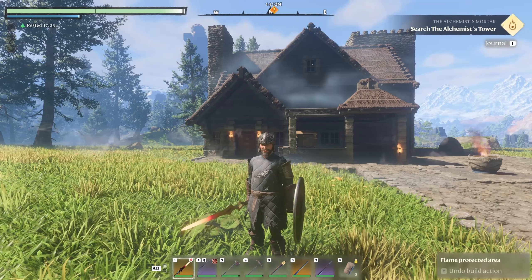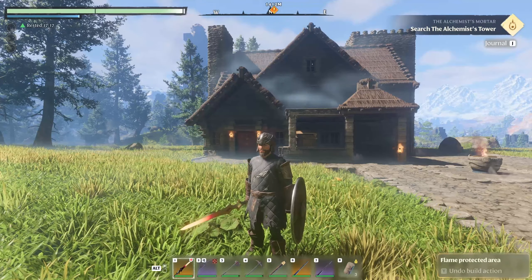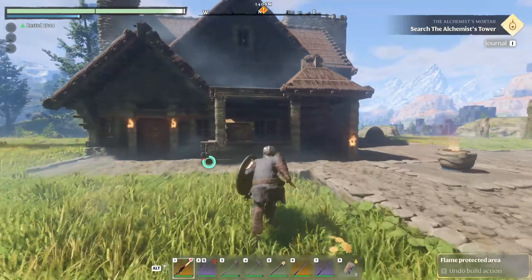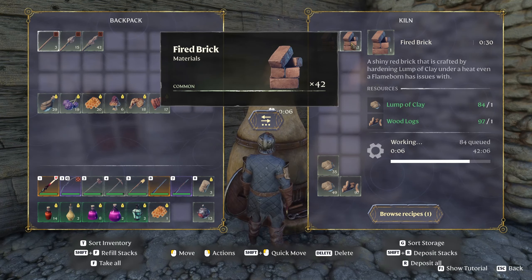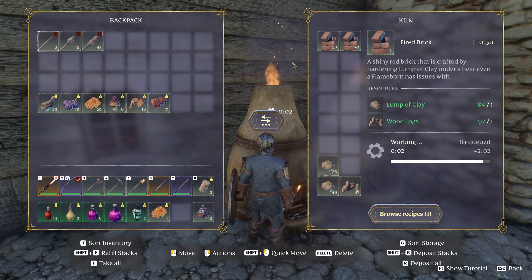One was copper, which I can't do anything with right now — there are no recipes for it, so it's just sitting in my boxes. The second was clay. What you do with clay is make kilns, and then after that you make bricks out of clay and wood. I'm making bricks right now, and the only thing I can build with them is walls — that's about it.